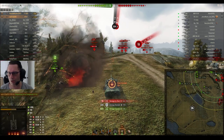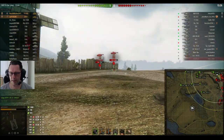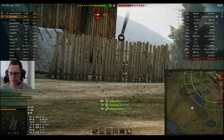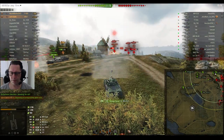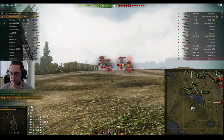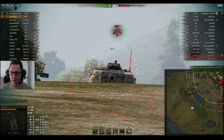Si91 blocks the shot from the 110. Of course this is a tier 10 game, but there are only three tier 10 tanks on each team, and Si91's team is winning. He looks at the IS-3, who's in a pretty good hold-down position even though it's a tier 10 battle. He puts a shot into the 50B, and that 50B just moves out, so Si91 can farm some damage into the tier 10 autoloading French heavy tank.